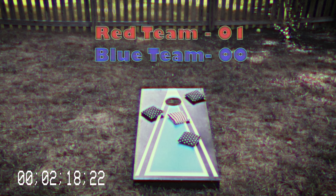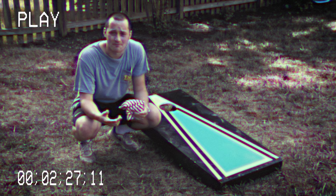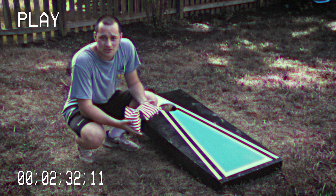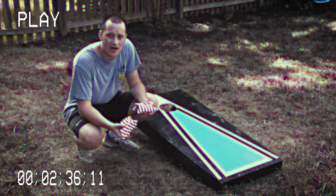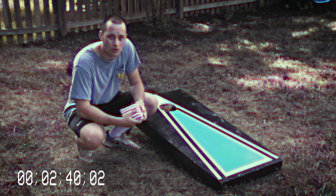To win in cornhole you have to get to 21 points. Let's talk about some basic strategies to help you get there. The first and most basic strategy is blocking — placing your bags on the board in a way that makes it more difficult for the opposing team to get a full three points by getting it in the hole. Something like here or here would be a great way to block.